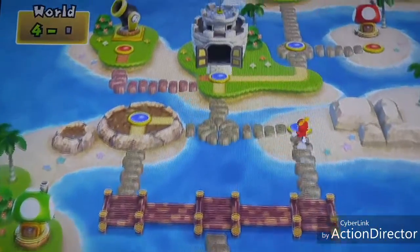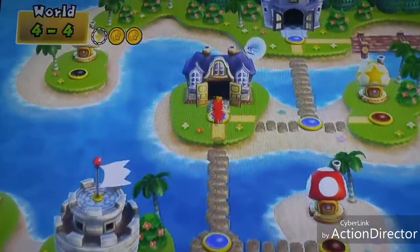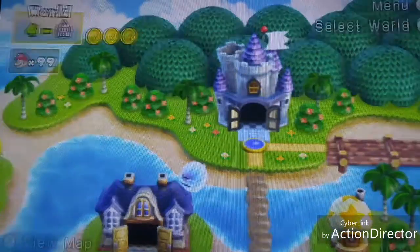Where you want to go is the main castle in world four — this castle here, the big one — and you need to have ice power.